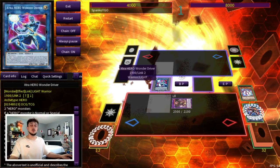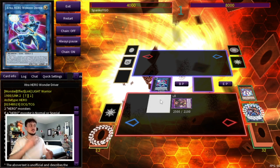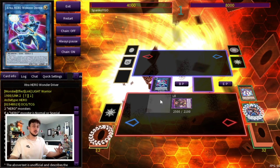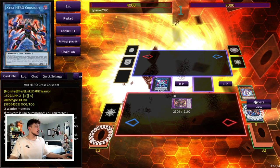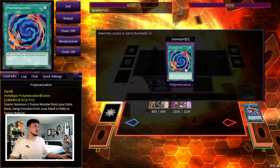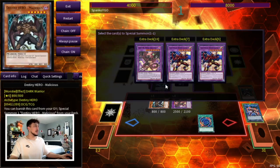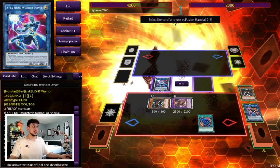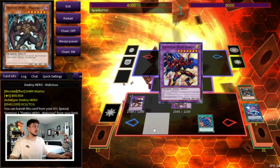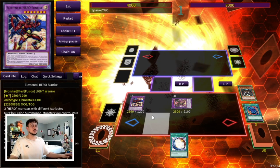Activate the Denier effect to put back the banished Malicious into your deck, then use Cross Crusader and Denier to go into Wonder Driver. Wonder Driver only needs a Hero monster special or normal summoned to its zone — it doesn't have to be a fusion monster. Activate the Malicious in your graveyard to summon another Malicious into the Wonder Driver zone, then activate Wonder Driver's effect to set your Polymerization. Activate Polymerization again using Wonder Driver (a Light) and Malicious (a Dark) to summon Sunrise.